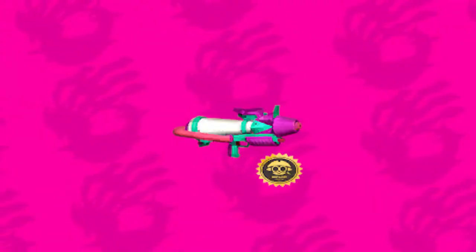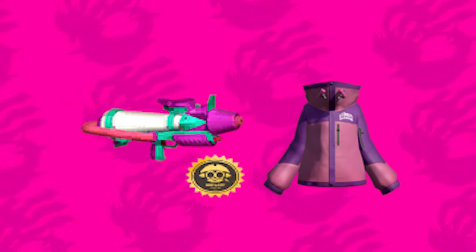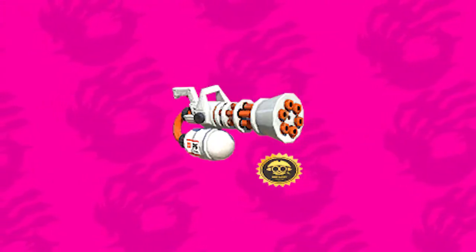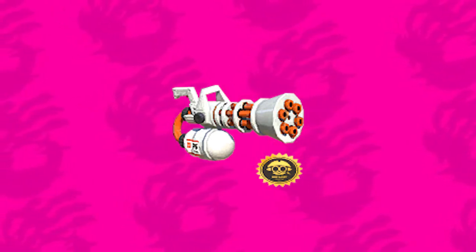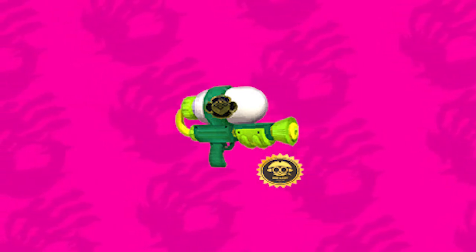Personally, I'm disappointed because I wanted the Berry Splattershot Pro — there's a jacket piece of gear that kind of matches that weapon and I wanted to match with it. I also personally liked the Refurbished Mini Splatling, but since the Kensa Mini Splatling exists it doesn't make sense to have two. The one I'm very devastated about is the Wasabi Splattershot, which was my main weapon in Splatoon 1 that I used to wreck everybody with — but since the Kensa Splattershot exists, they're not putting it in.